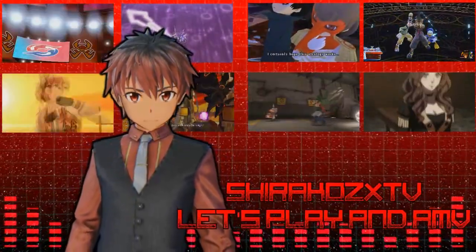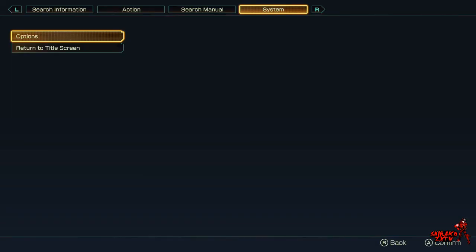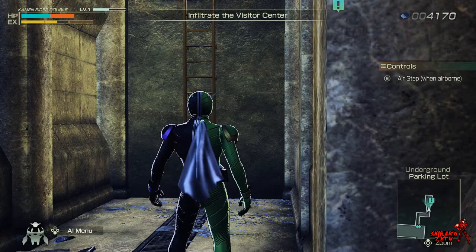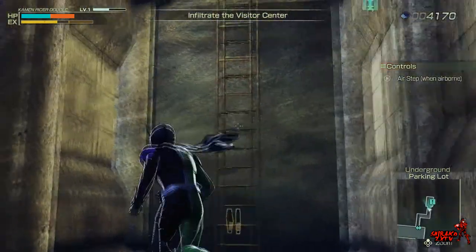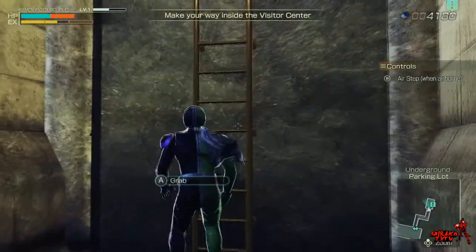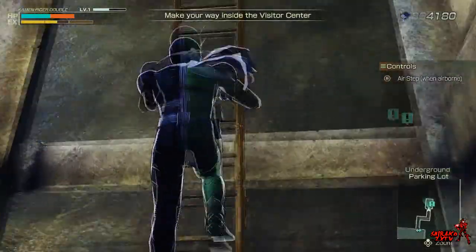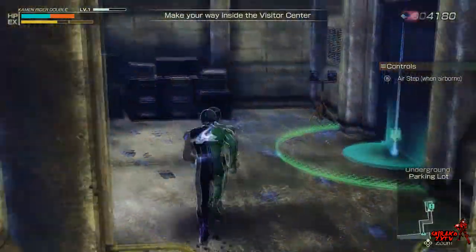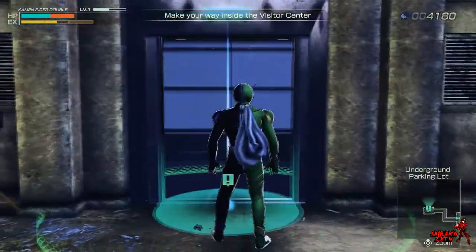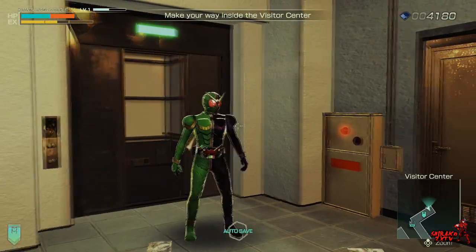We are now live in 3, 2, 1. Welcome back to another episode of Kamen Rider Memory of Heroes. In the previous episode, we got the Dandan shooter to work and then we reclaimed Kamen Rider Double. So now we're going to keep on going to see where we're progressing with the story. If you enjoyed today's episode, make sure to hit that like button. We'll make our way inside the visitor center — I think we're back where we started.